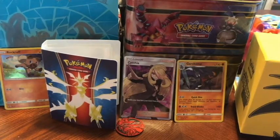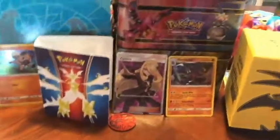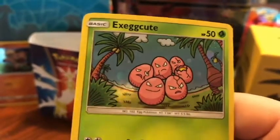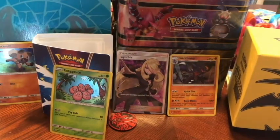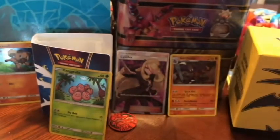Now we're going to open the Exeggcute promo blister. I'm going to keep the code card for myself this time — maybe I can run an Exeggcutor team online. Here's the booster pack with Zygarde 100% forme on the front. And here's the Exeggcute promo — it's pretty cute with a bunch of Alolan Exeggcutors in the background, very nice. Promos together, got another coin — same coin. And here's the Forbidden Light pack, let's see what we've got.